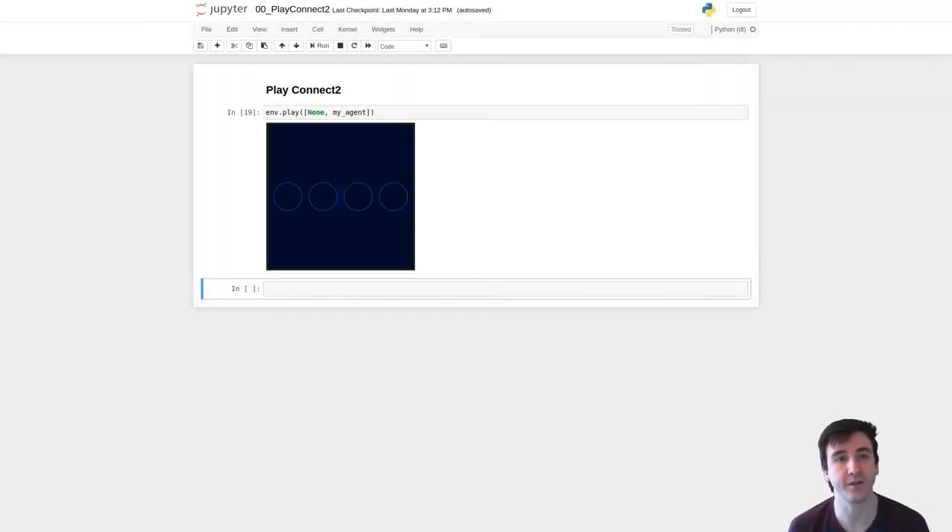Hey guys, today we're going to talk about AlphaZero and Monte Carlo Tree Search. AlphaZero was originally built to play the game of Go, a game with more valid states than there are atoms in the universe. So if we're going to have any hope of understanding what's actually going on here, we're going to need a much simpler game.